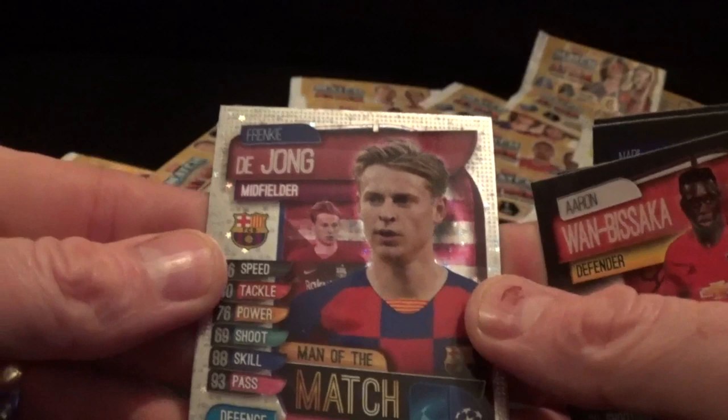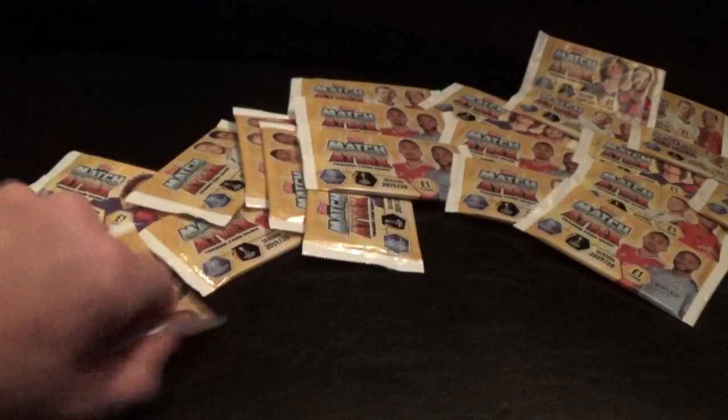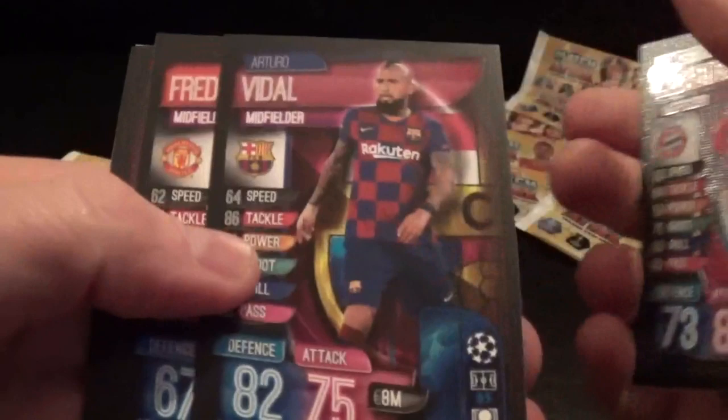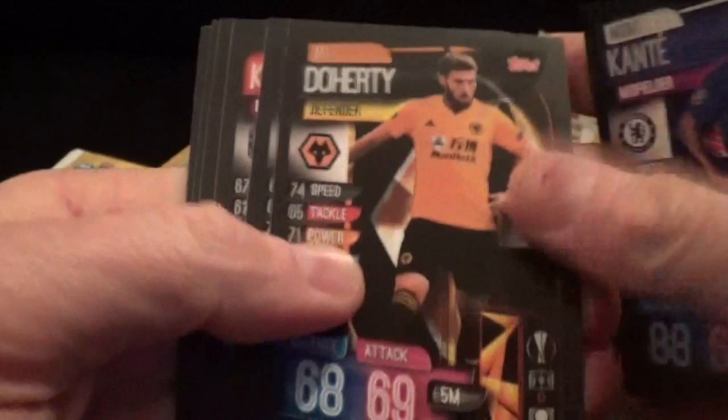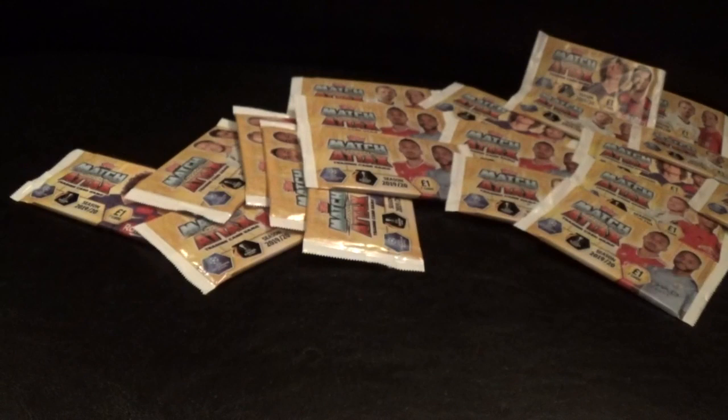Next pack - come on, let's get some more limited editions! We have Xhaka, Rodriguez, Alcantara, Vidal, Fred, Salah, and MVP Aguero. Kante, Doherty, Tony Cruz, Koke, Mende, Mora, and MVP Sterling - doing quite well with the MVP cards actually.